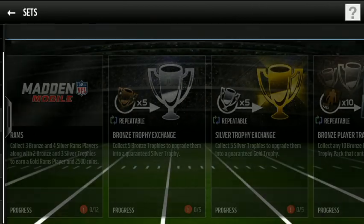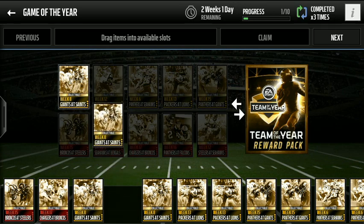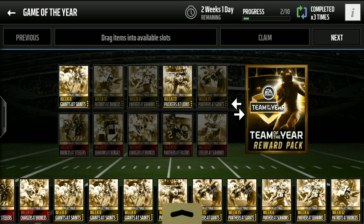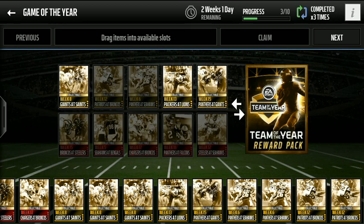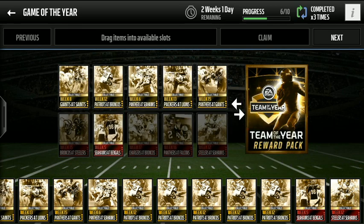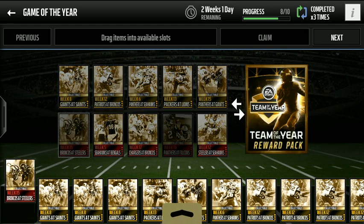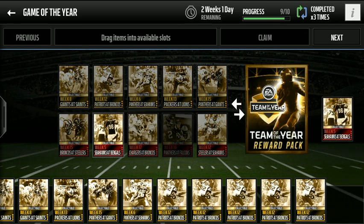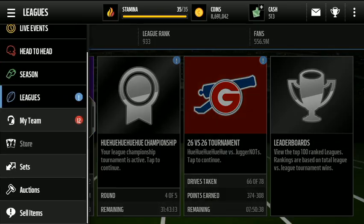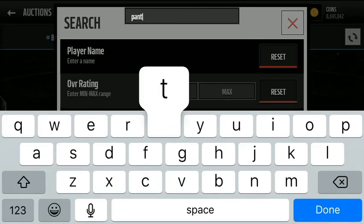Let's go to the set and see what we need. Looks like we got a lot of week eight collectibles. We got the gold portion done. That Steelers at Seahawks goes for like a hundred and something coins. We need a Panthers at Falcons so we will go buy that — we only need one more, we'll just go pick that up and see what we can get from that.